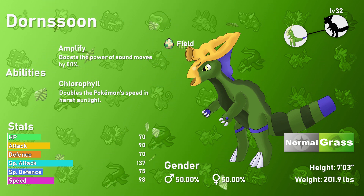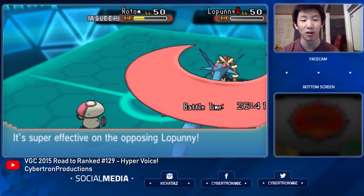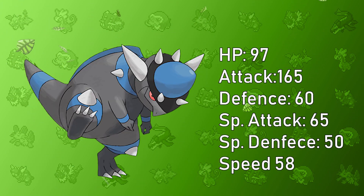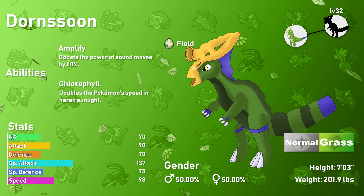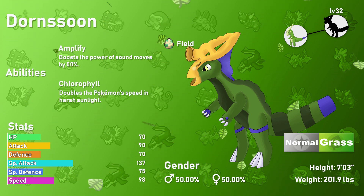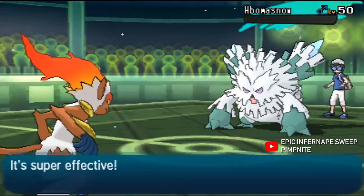If you use Hyper Voice, the damage I estimate is around 200 base power. This Pokémon is a glass cannon, a bit like Rampardos, with 165 base Attack but very low defenses. Dornssoon is a brilliant special attacker with 137 Special Attack and 98 Speed. Give it a Pokémon like Torkoal for Drought support and it will do great, covering a lot of Fire-type weaknesses. However, this Pokémon is very frail and can be countered by a lot of Fire and Fighting types — Infernape in particular can outspeed it and hit it hard.